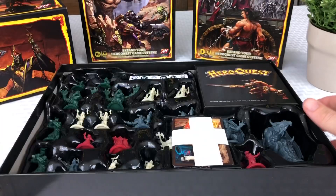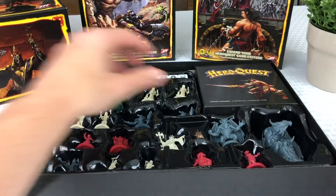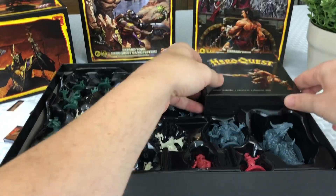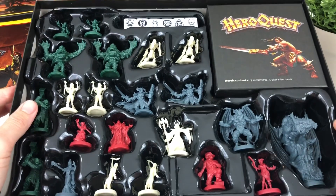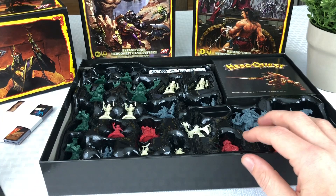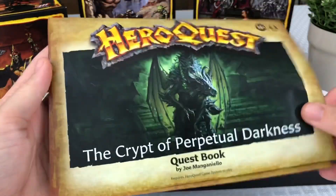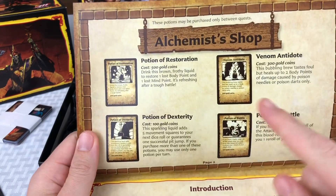These were some of the goals that were met from how many people spent money and backed it. So we had some cards, and here's some more of the extra heroes that you got — these were all just the goals that were met. Then it comes with new minions, as well as some copies in different poses for some of them. Here's the Crypt of Perpetual Darkness by Dan Mangianello, if I pronounce that right.